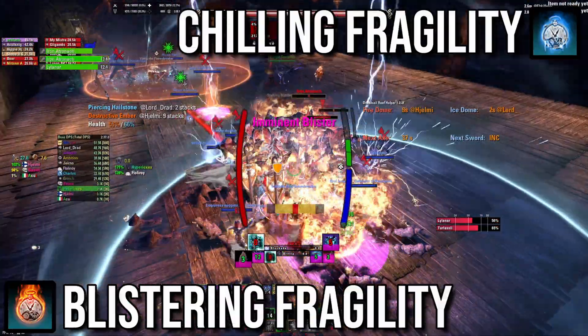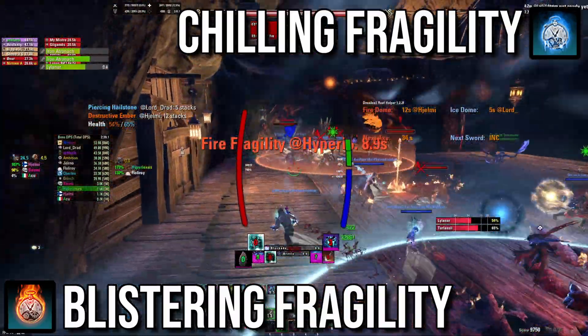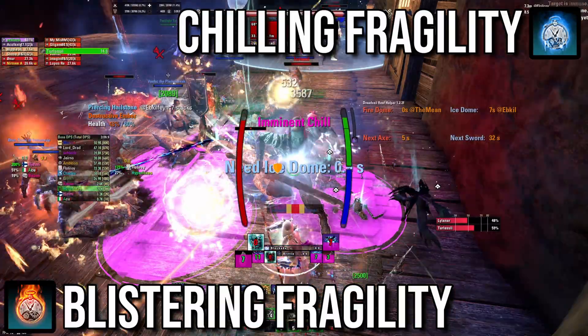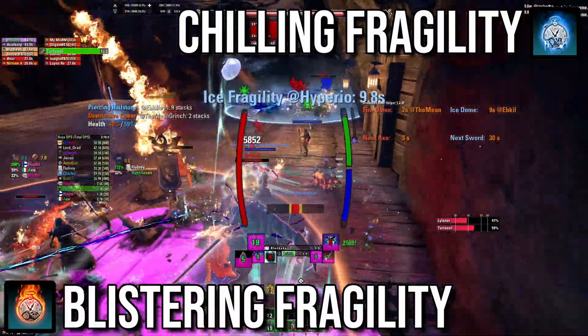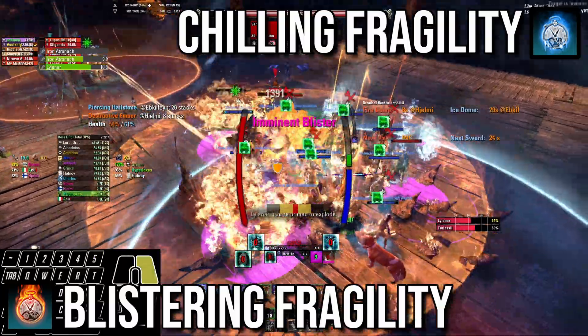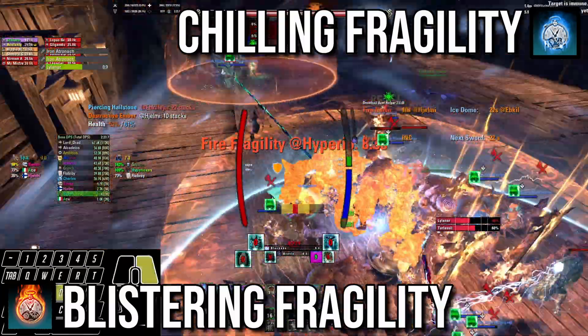Fire Weakness and Ice Fragility: after 10 seconds these apply a 20-second weakness that massively increases your damage taken from a certain element. In the first and second phase you'll simply move to the side and let the other tank take the boss. In the last phase you'll have to swap with the other tank — taunt their boss and sprint towards it while they do the same.